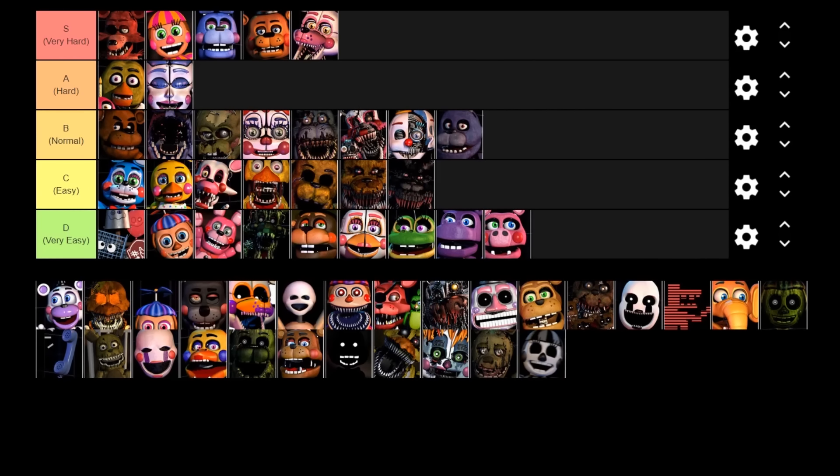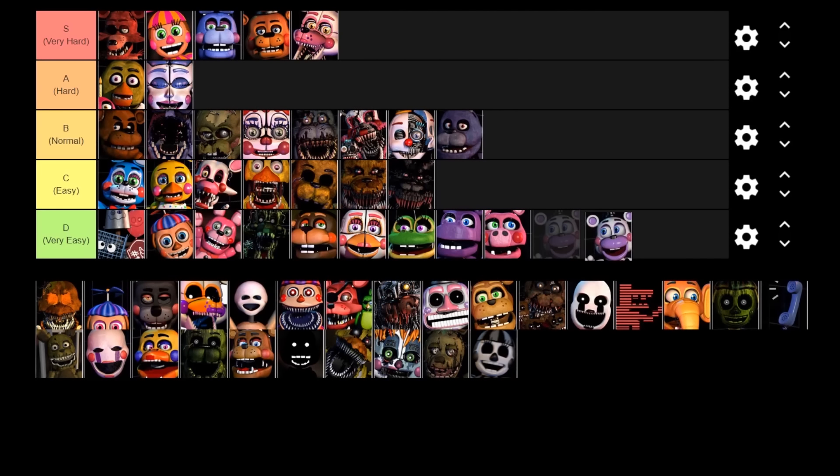Next up is Helpy. He just randomly shows up in your office — all you need to do is click on him and he goes away. However, if you don't click on him he kind of jump scares you and distracts you for a bit. He is very easy to deal with.